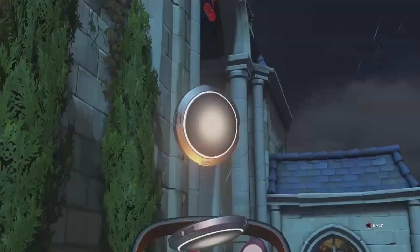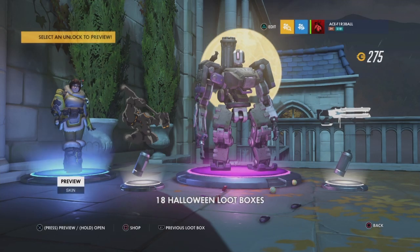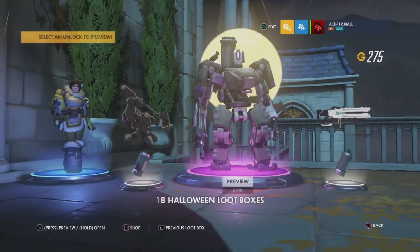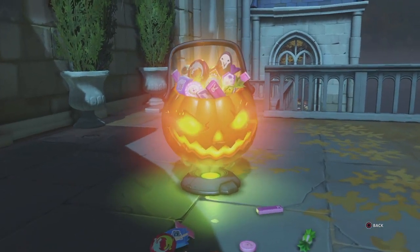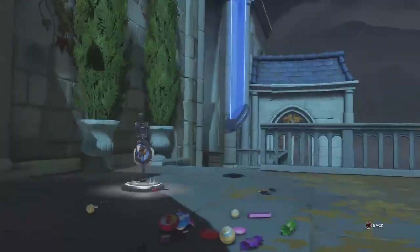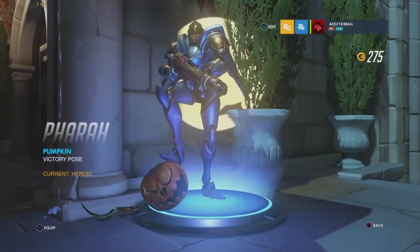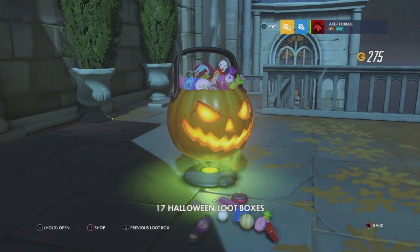We still have heaps left. A purple — it's a Bastion skin. Pretty cool actually, I quite like that. We have another Halloween loot box. Nothing really good here. We've got a Pharah victory pose. May as well equip it. Got a lot of victory poses this opening.